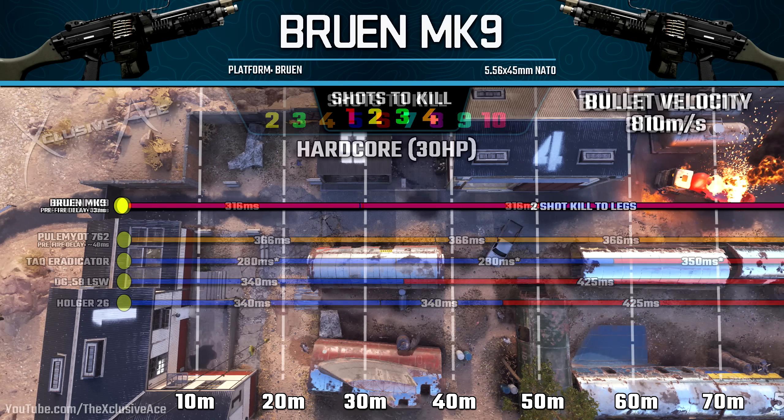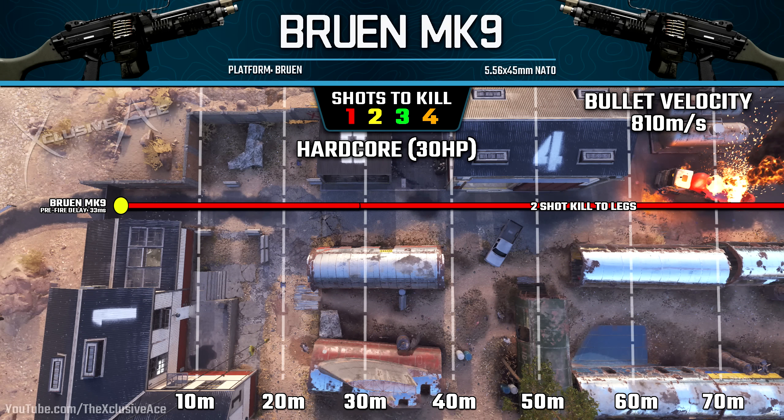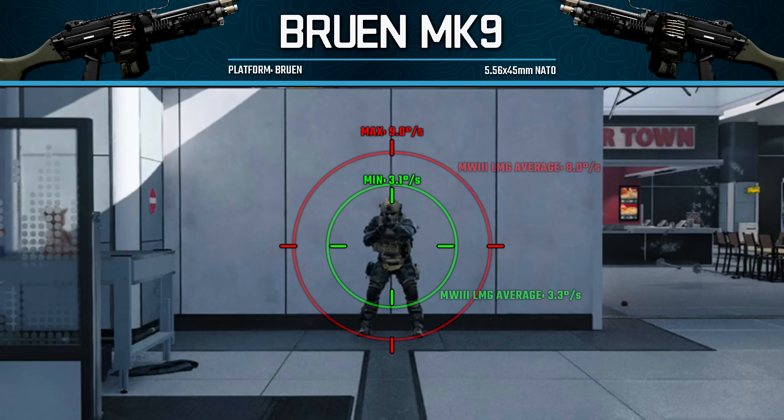In hardcore game modes we do have an infinite one-shot kill potential, but if you shoot players in the legs or lower torso in the minimum damage range it will be a two-shot kill. Moving into hipfire, our minimum hipfire spread when we're just standing still is pretty decent for an LMG at 3.1 degrees per second.